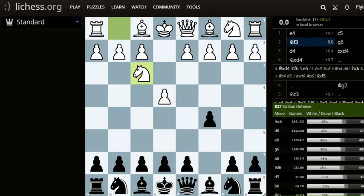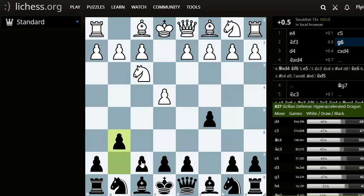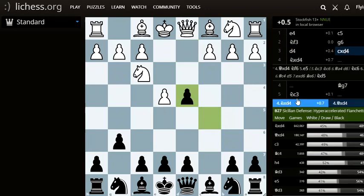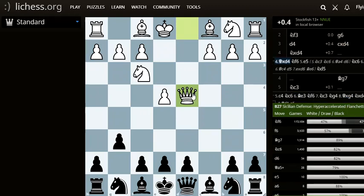Now black plays g6, and threatens with this bishop. Then d4, and now cxd4. White has two options: knight xd4 or queen xd4. We can start off with queen xd4, so white plays queen xd4, which opens an attack on the rook.